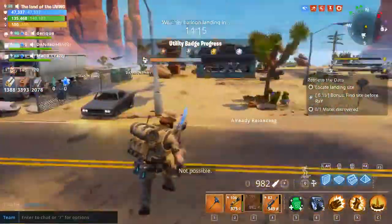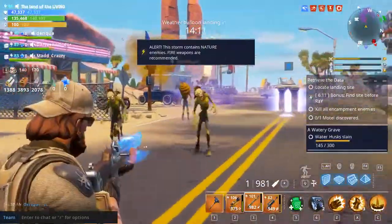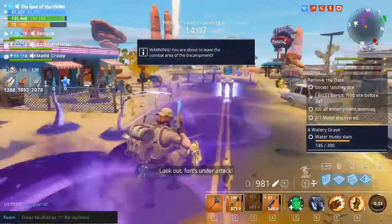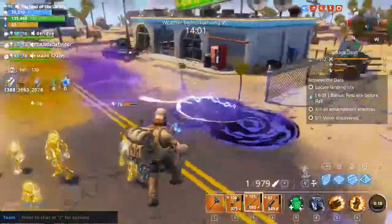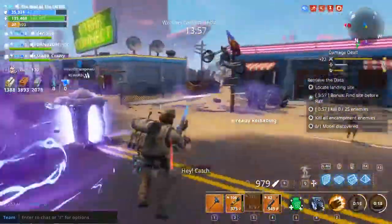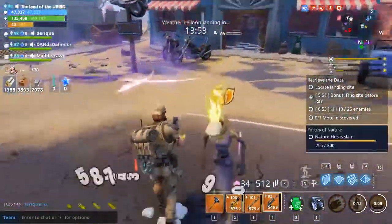Obviously, this is energy and I'm using it on non-elemental enemies. That's why I'm not doing as much damage, because energy does 65% more damage to elemental enemies. He's using physical on these enemies.